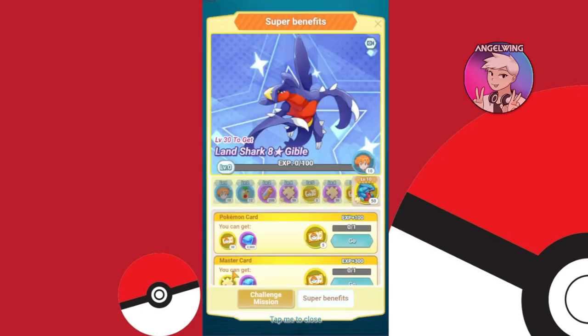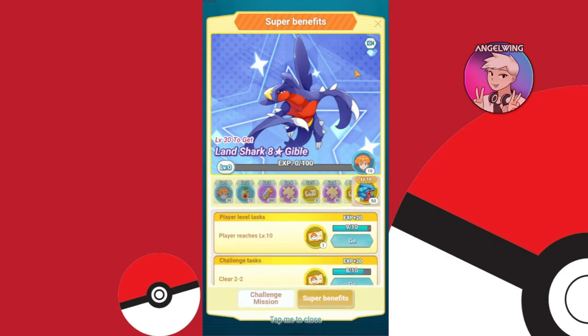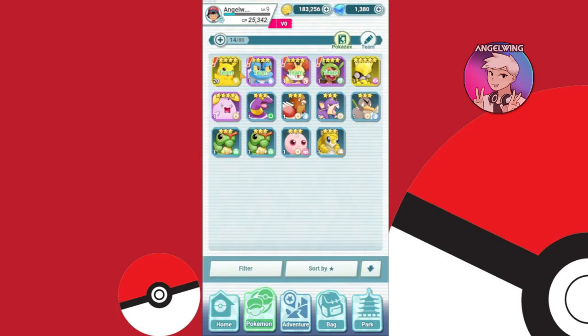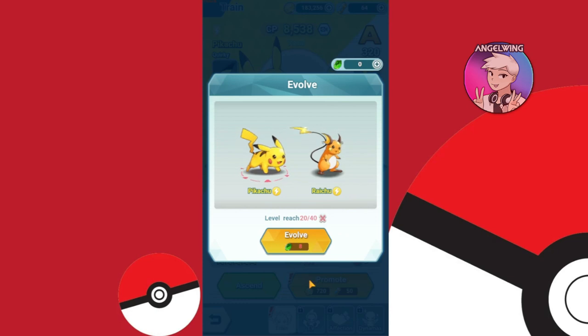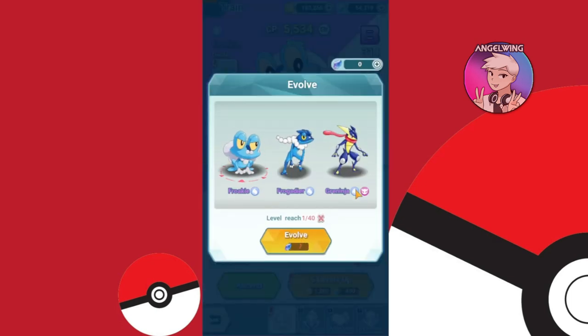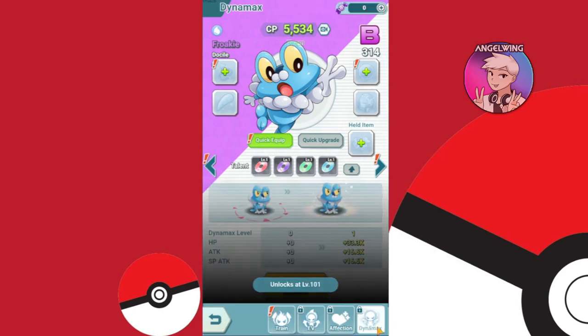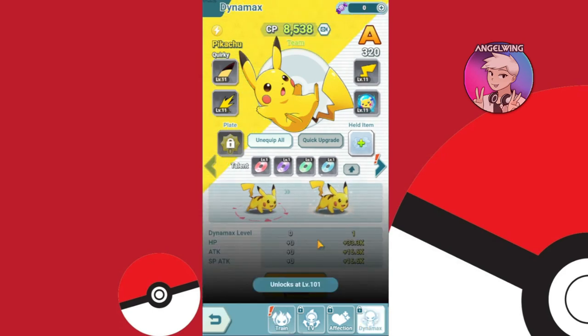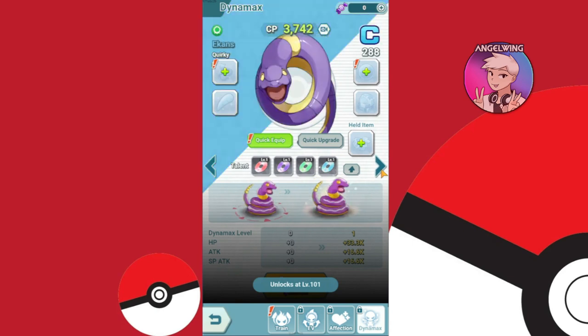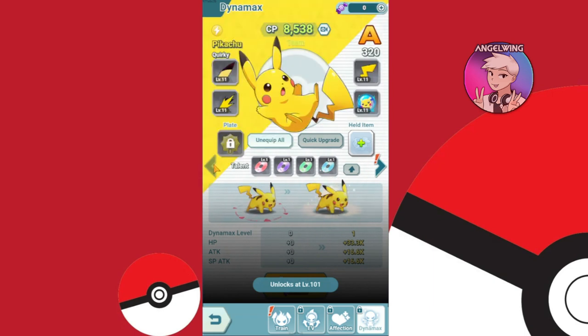Pokemon... Super benefits — what is this? It shows Gible but this is his last evolution, so yeah. Let me go to Pikachu. Evolve. We are able to evolve it. Let me see — if I evolve this, it's gonna be Ivysaur and Greninja but it's still with a purple name, meaning it is 4-star. I don't think it's gonna be 5-star so there is no point. There is a Dynamax version also. Does every Pokemon get Dynamax? Really?